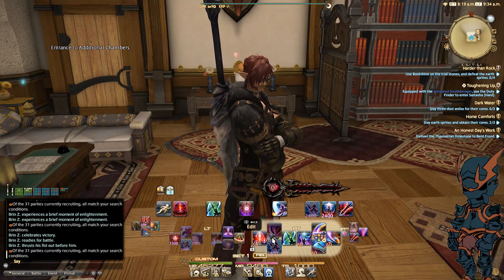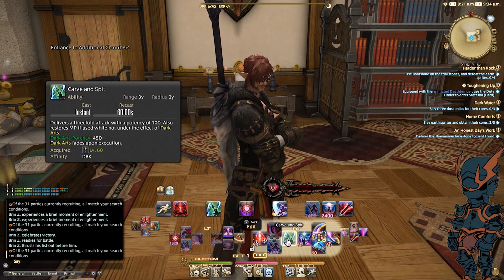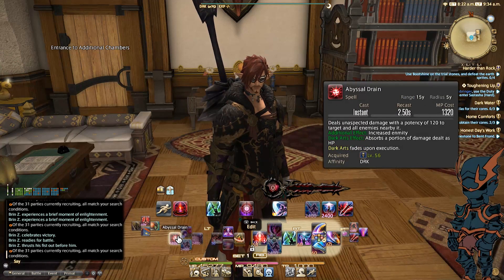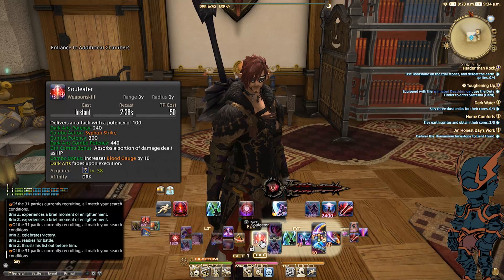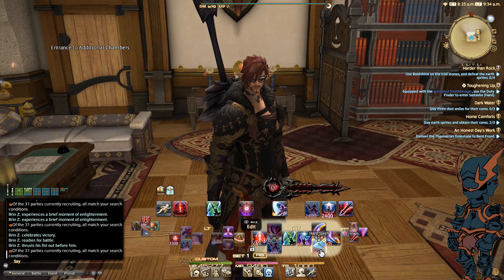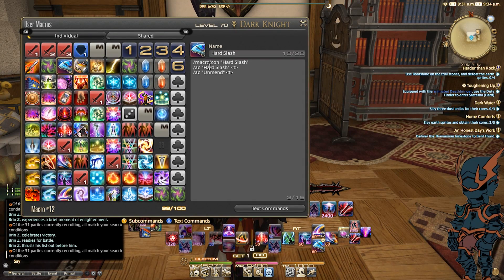On the right side, I've got Soul Eater, Blood Spiller, Carve and Spit, and Dark Arts. Same philosophy as the left side — Dark Arts can enhance Soul Eater, Blood Spiller, and Carve and Spit. Then I've got Hard Slash, which you can see is a macro. The macro has Hard Slash first, and then Unmend. So what this does is if Hard Slash is unable to hit because I'm too far away, it's going to use Unmend.